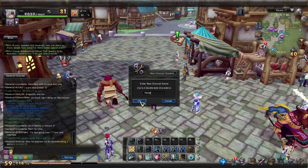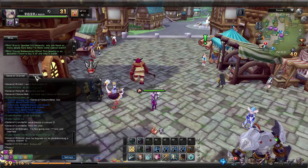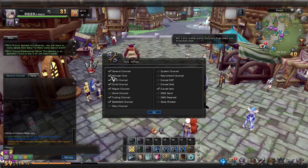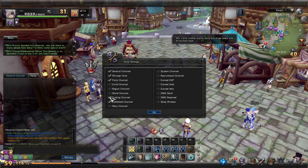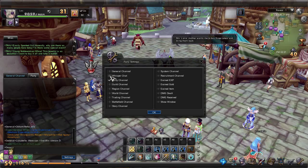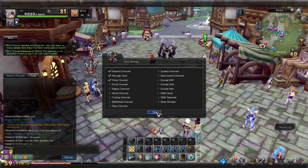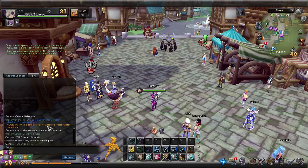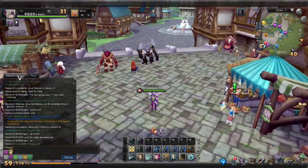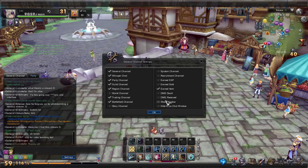For general chat, you can add windows — let's make a party channel real quick. We'll add that in here, click on settings down here, and take out all of this spammy spam. If I decide to run a dungeon later I could probably leave general open. Now that's configured for me to only see my party chat. You can do the same thing and change your chat settings pretty much however you want.